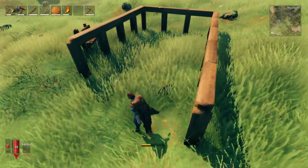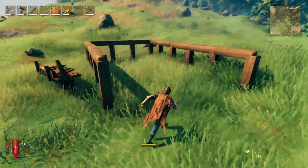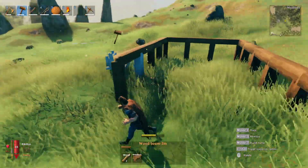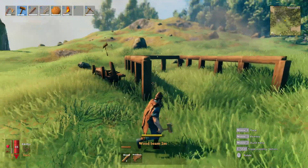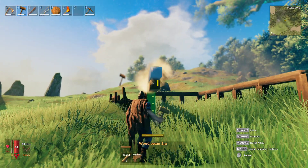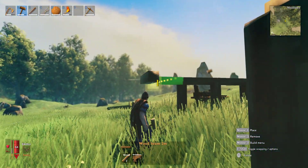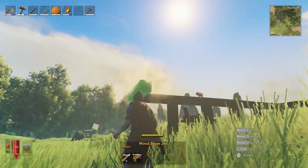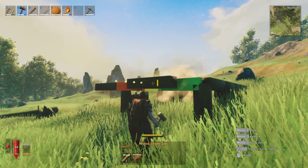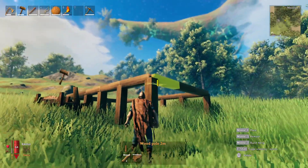Welcome back to more Valheim - we're gonna talk building your first house. I've already set some framework here because this takes the longest. What we're doing is lining these up, clipping them in. You just have to line it up how you want, look exactly where you want it to go and it will clip in every time. We're setting some framework for how we want our structure to look.